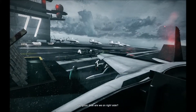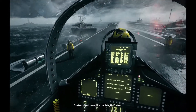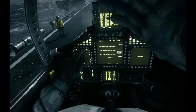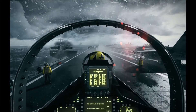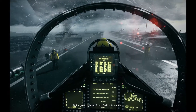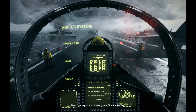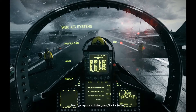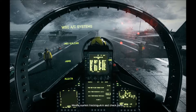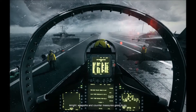Okay, good. How are we on right side? System check weapons. Initiate HMD visor. Got a green light up front. Switch to cannon. Gun spun up, looks good. Check missiles. Missile system tracking. Arm and check flares. Weapons and countermeasures, good to go.